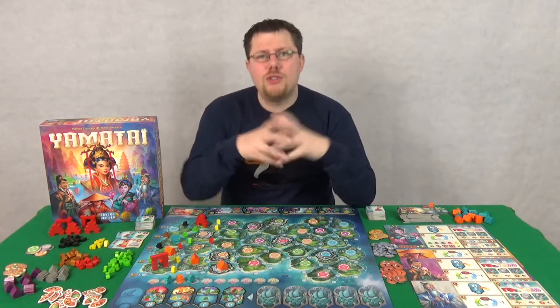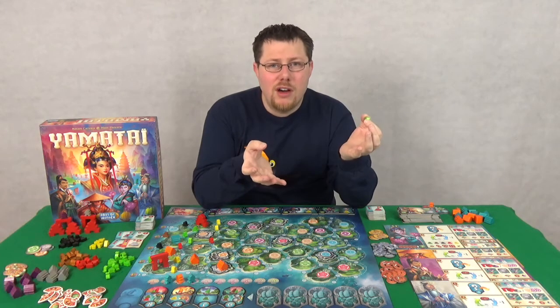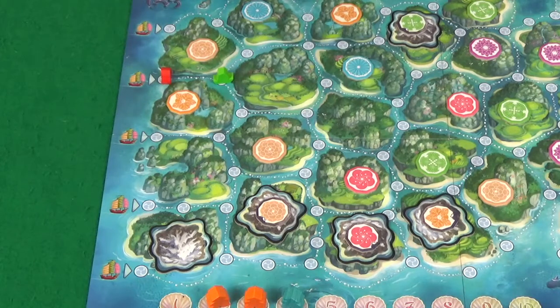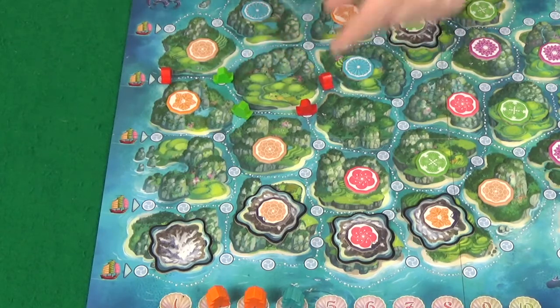You then carry on with your turn. The next thing you do is you trade. Trading, you can sell or buy these different colours of ship. The rarer they are, the more they cost. Then once you've done that, you take all the ships you've bought or have left from your fleet and place them on this beautiful board here.